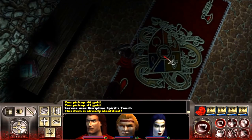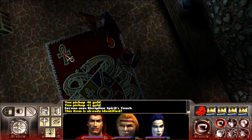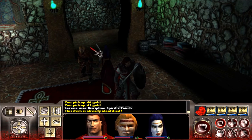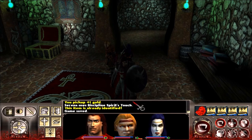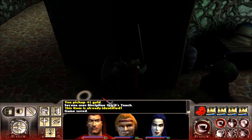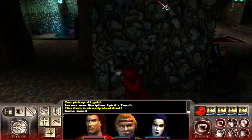What kind of pattern do we have on this carpet — we've got what looks like an axe, an apple, a shield, and a blood tear drop. After all of that, I'm going to go ahead and save the game. Serena used a book of something that apparently was already identified — I don't know what I did there. Somehow I made a book with a charge in it go away — not the greatest maneuver in my adventuring history.